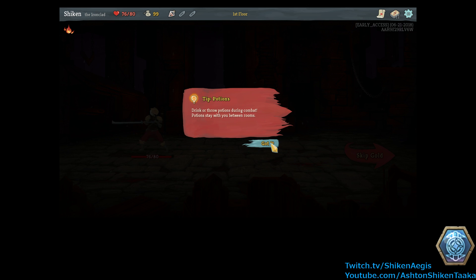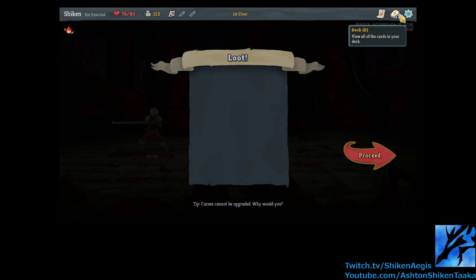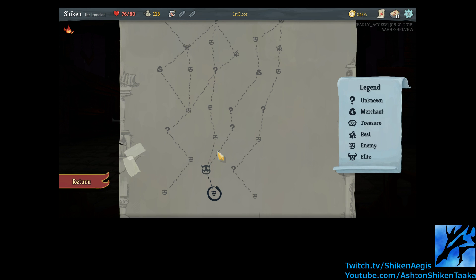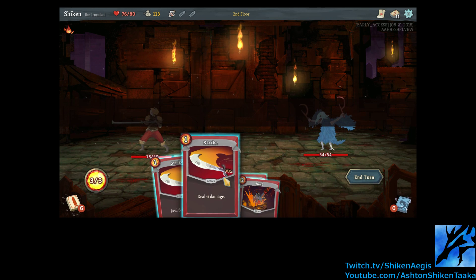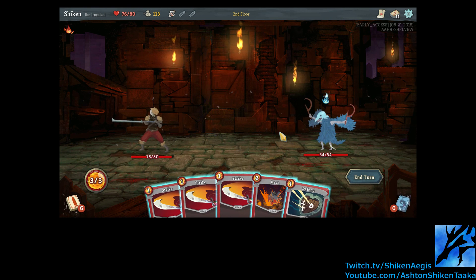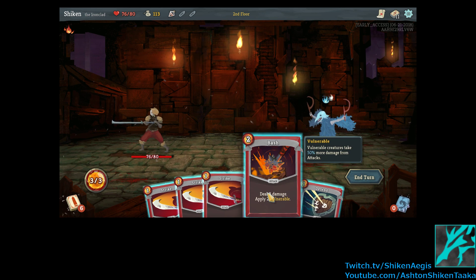Drink or throw potions during combat. Potions stay with you between rooms. Okay. And money. Now we go fight another monster. It's so derpy looking. Alright, what are you going to do? The enemy intends to use a buff. Alright, well we're going to attack.